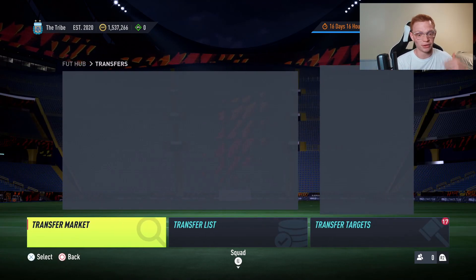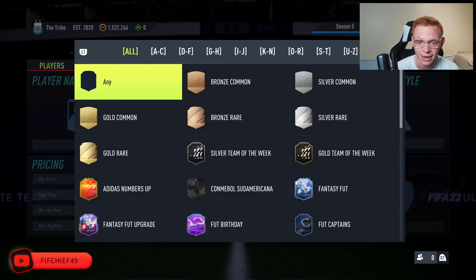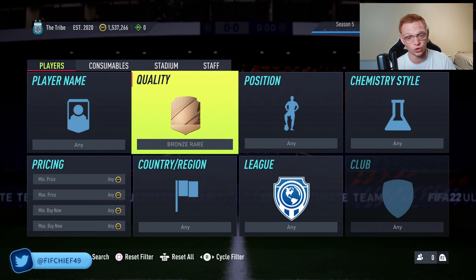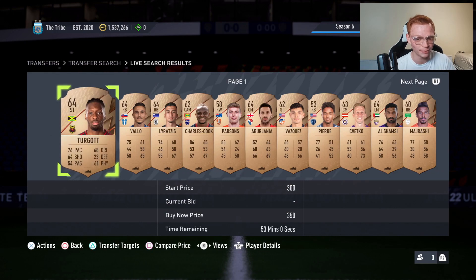Jumping into these trading methods, we're going to be looking at some low budget methods to help you guys get your coins up right now in this current market. Make sure you guys drop a follow on Twitch for all my daily live streams and then join the Discord for more trading tips, investments, everything like that. So what we're going to be looking at today is trading with rare bronze cards. The reason for this is that rare bronzes are up in price at the moment because of the daily icon SBCs we're getting.